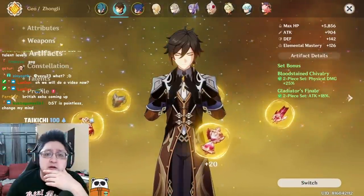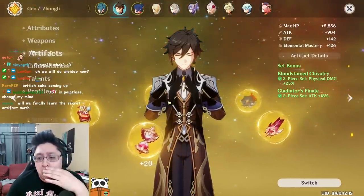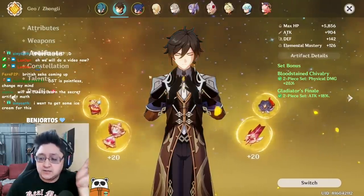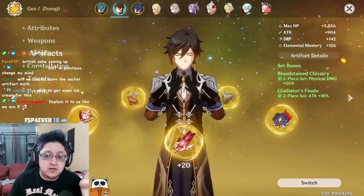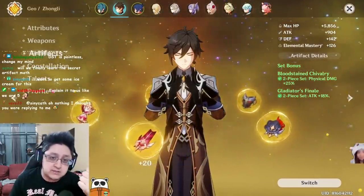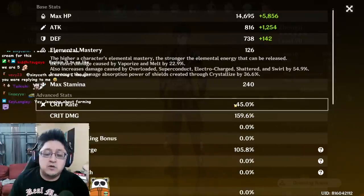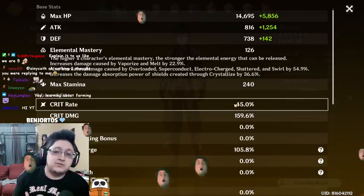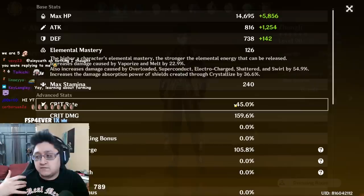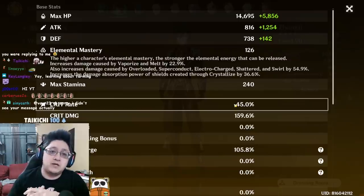When you're farming artifacts in Genshin Impact, there are some key features to look out for. The primary stats that everyone goes for are crit chance and crit damage. If you're looking to maximize any character and really feel powerful, you want a minimum of 40% crit chance and 100% crit damage.